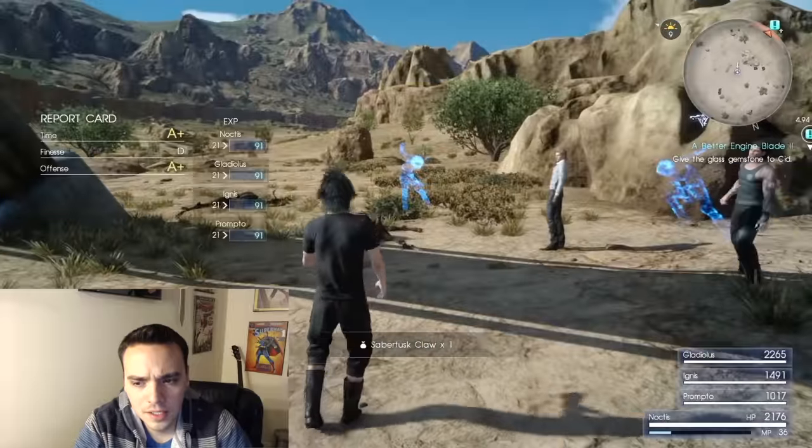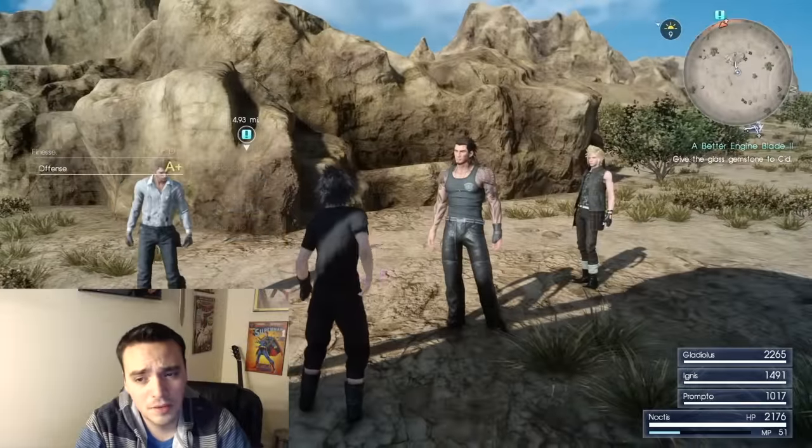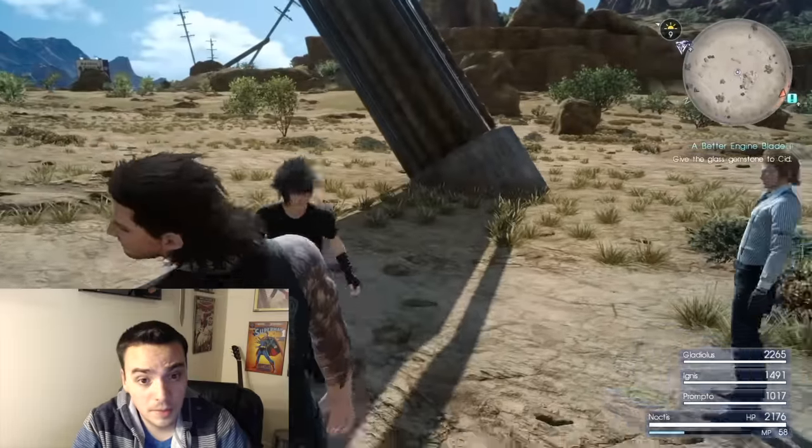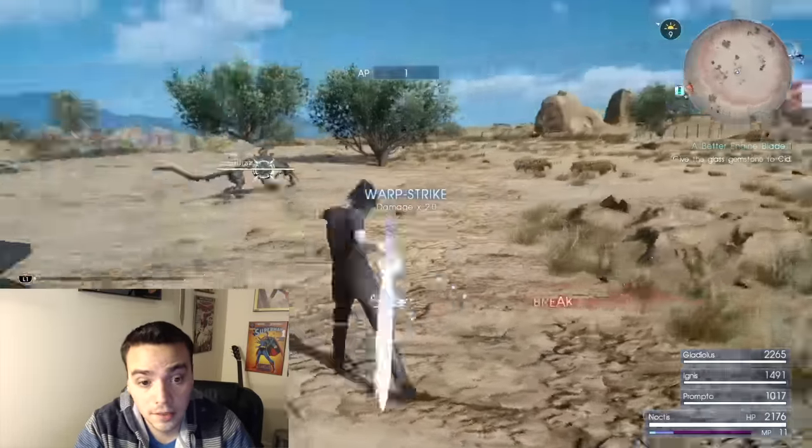So that's pretty much the video, guys. I'll fast-forward the rest so you can see. It's a sprint-to-repeat: go up there, kill the monsters, warp strike. That's how you get the AP. You warp strike, and you have to warp strike kill — if you warp strike kill anything, you will get one AP.